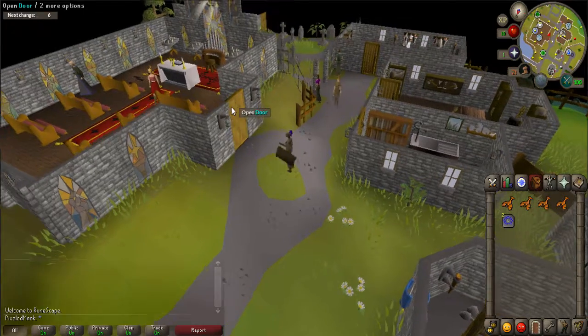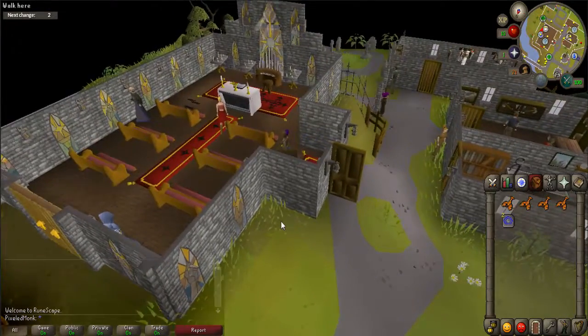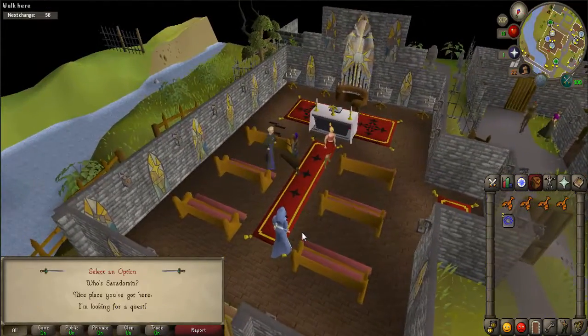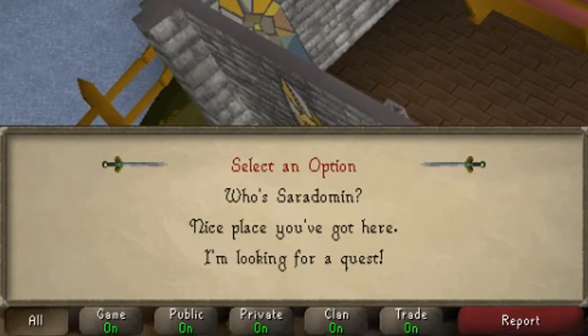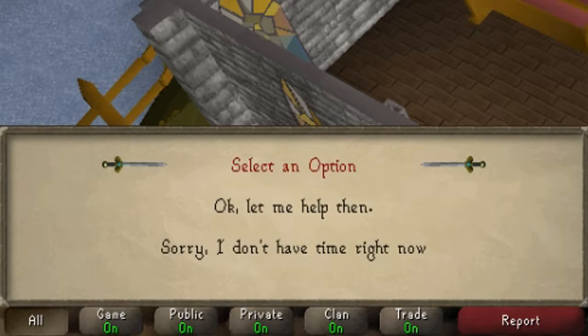You start the quest by going to Father Eric, who is located inside the church in Lumbridge directly east of the Lumbridge castle. Once there, talk to Father Eric. When prompted, say 'I'm looking for a quest,' and then 'Let me help then.'